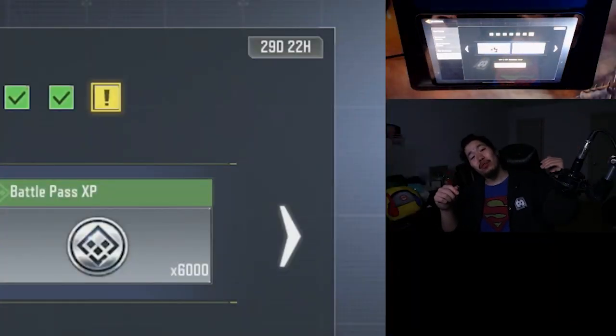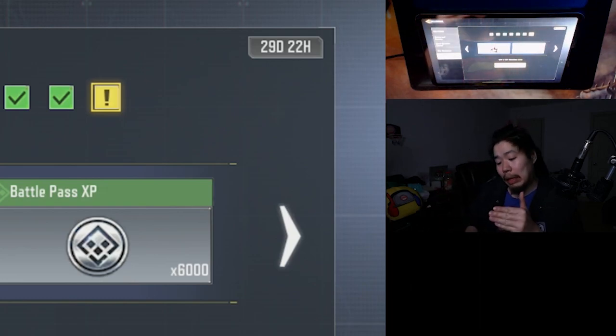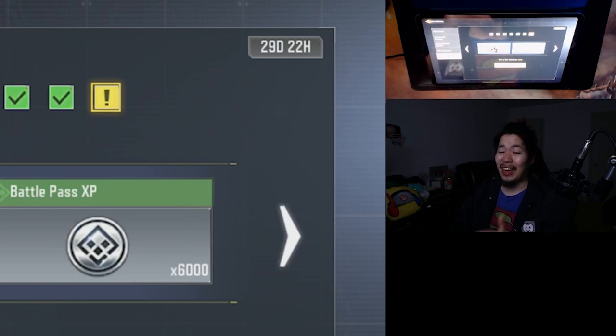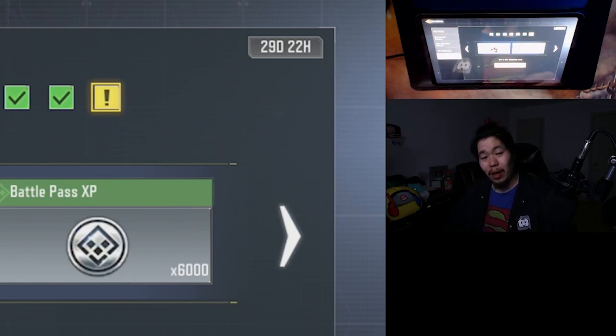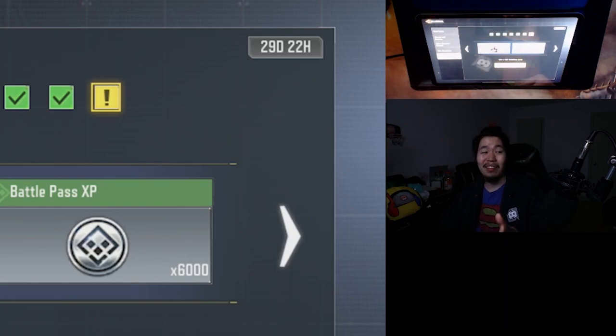Yo, what is good everybody? Welcome back to another Call of Duty Mobile video. We're gonna be explaining how you can unlock the Nomad Wild Snake skin in less than two hours. I was streaming the other night and I really needed this for my stream account, my free-to-play account. So I was like, let's grind this and try to get this as fast as we can. I got it in like three hours — I probably would have got it a lot faster if I wasn't playing with my viewers. So we're gonna give you guys the tips and tricks on how to finish this super quick, and I'll show you guys some clips as well.